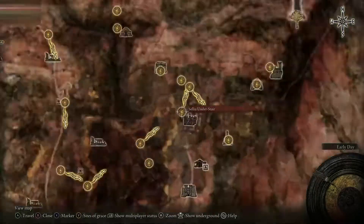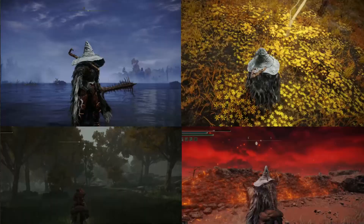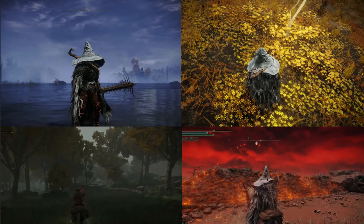Elden Ring is a masterclass in subtly using color to immerse the player in their environment. Look at these four generic screenshots! If you've played the game, you can probably tell where these are from with the accuracy of a Disney princess. I purposely chose these images so that there's nothing to identify them — no landmarks, no special details — just the small little things that give the general feeling of the landscape.